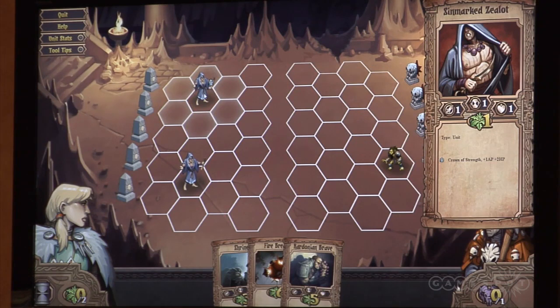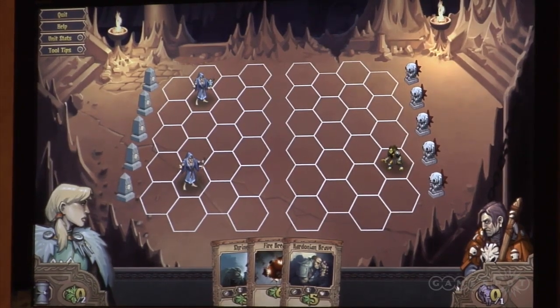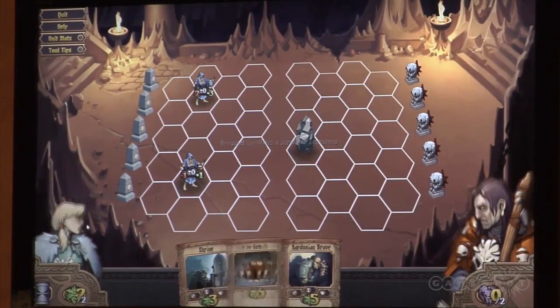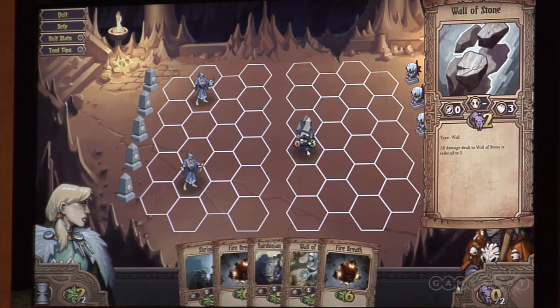I'm going to hover over it to see that it now has the buff applied. Then I end my turn. When I end the turn, this one will attack because the charge counter is now zero, as you can see. And my opponent's unit dies. If you want to see the abilities that my opponent's unit has, you can hover over it. This wall has three life, it does not attack, and it has the ability that all damage to the wall is reduced to one.